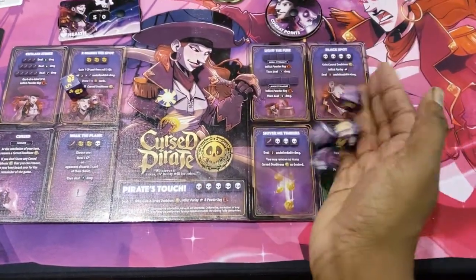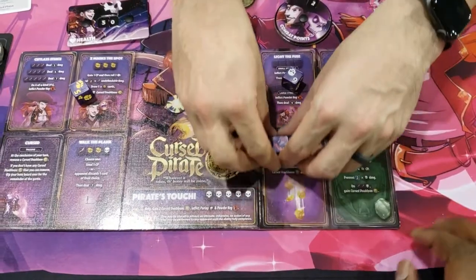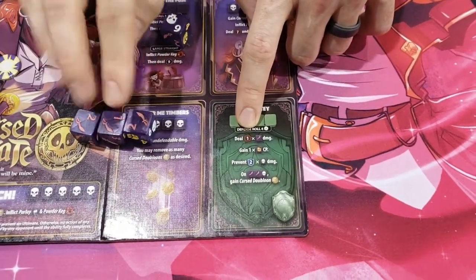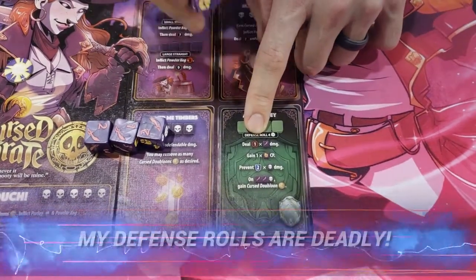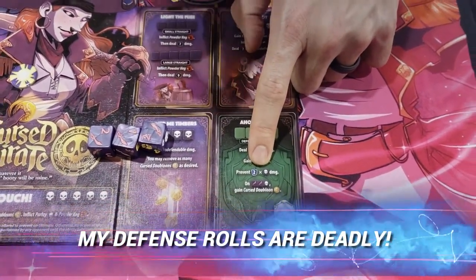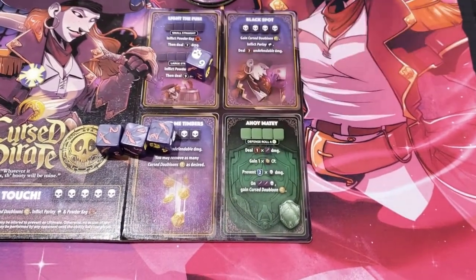Okay, you got it. Roll those four. Nice roll, very good roll. So you're dealing one damage back to me for each cutlass - you're hitting me back for three. Yeah, and on top of it, for each gold, you're preventing two damage. So of the eight, now you're only taking six. And you hit me back for three. That's very good.